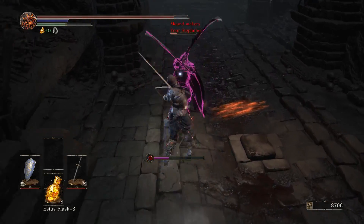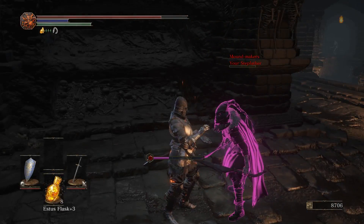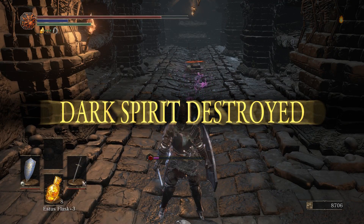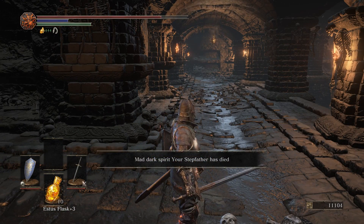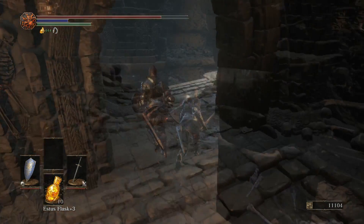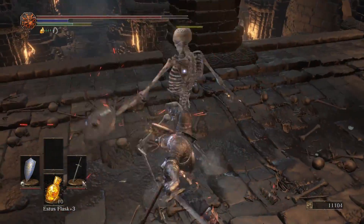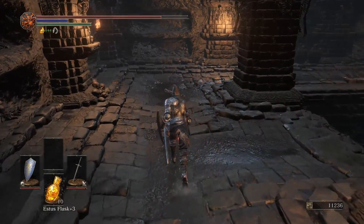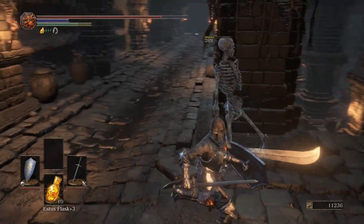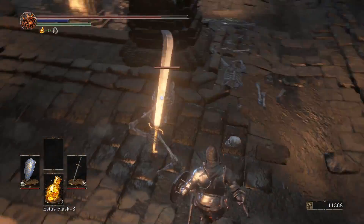This guy is using the Grave Warden Twinblades — the ones that have a lot of bleed. If you buff them with Carthus Rouge you can bleed someone out in a pretty quick combo. Even if you get invaded, don't worry about it — don't disconnect or anything like that. With a Storosod plus five you're doing way more damage than any invader. They have to invade you with a similar weapon level, so you're basically always going to out-damage them unless they're running a very stat-heavy strength or dexterity build.